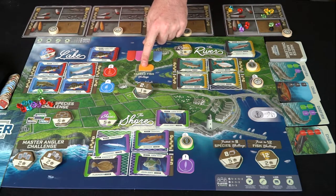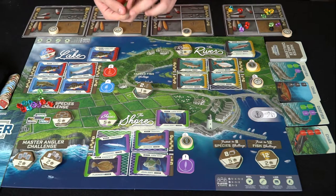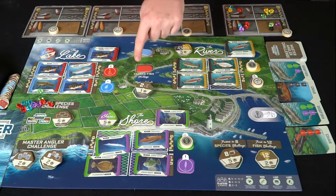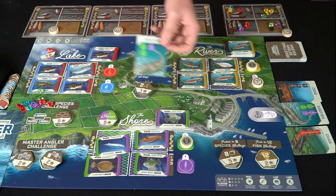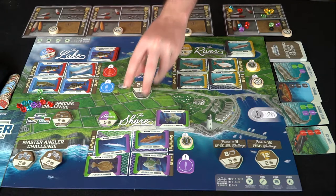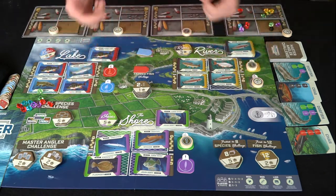The last thing is the tagged fish challenge. At the beginning of the game, shuffle these tiles and deal one out — there are five different types, plus a bonus black one. For every fish of that type you have at the end of the game, you get plus one point. You also get plus one for each master angler fish you've caught. Add up all those points and whoever has the most is the winner of Cold Water Crown — a pretty interesting puzzly slash worker placement game.